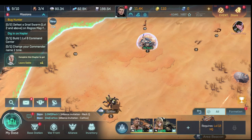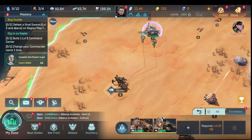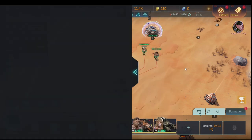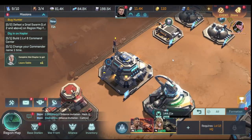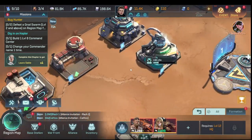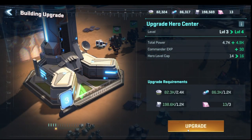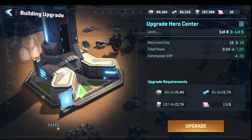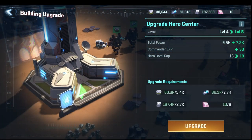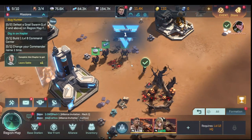We killed that grod and head back home. Now we can go out and attempt level three — we think we can do it. The game then asks us to upgrade the hero center to level six, which we weren't expecting. We need one more building material to get there.